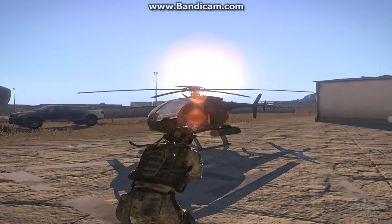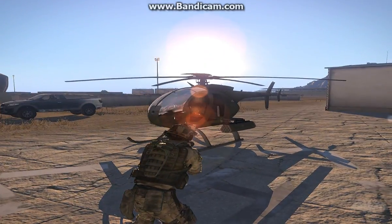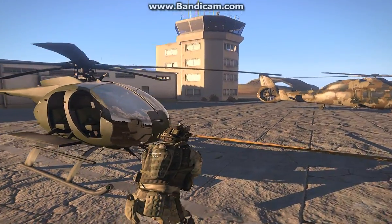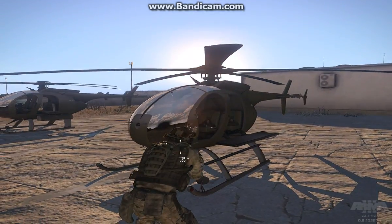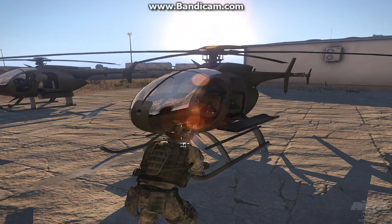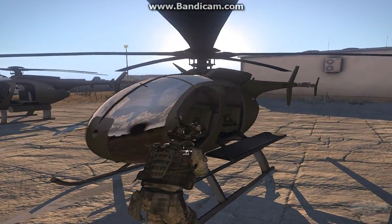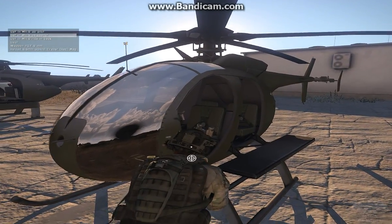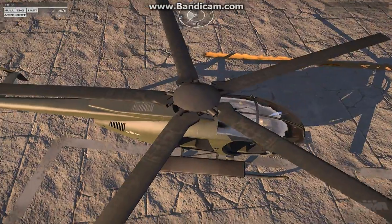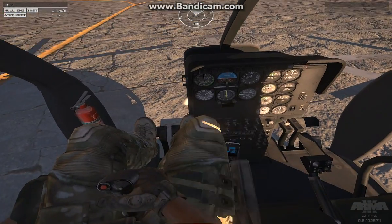I want to do a review that nobody has really done yet, and that's the helicopter physics and truck physics. Right off the bat when I jumped into the helicopters, it reminded me of Take-On Helicopters. I don't have the full version, just the demo, but the physics from the Take-On Helicopters demo — it's exactly what I'm experiencing here. I'm kind of a long-term FSX helicopter pilot, and the physics in this actually trumps the physics in FSX.